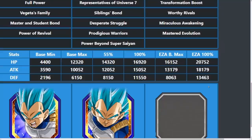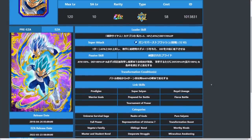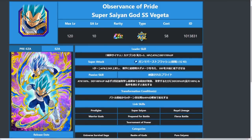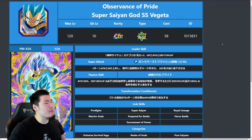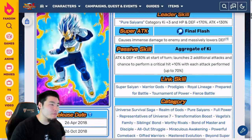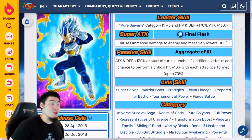That is the AGL Super Saiyan Blue Evolution Vegeta Extreme Z Awakening. Let me know in the comments down below how you guys feel about it. Are you satisfied with what you see here, or would you have preferred something more? Honestly, I am okay with this — I have no complaints. He's coming for both Global and JP for the Saiyan Day Celebration, so both sides will be able to enjoy the EZA very soon. I think it's going to be probably a week after the celebration starts, a week after the Majo Vegeta banner drops, then we'll get this Extreme Z Battle Event — or maybe it's dropping at the same time, which means in two days we'll get this.